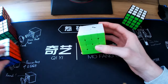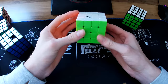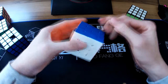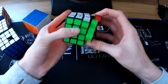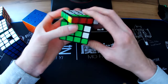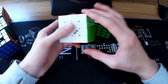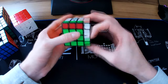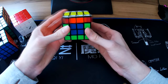Next I got the QiYi Wukui M — basically the same cube but a magnetic version. This one was meant to be set up by Cubicle.com.au but it actually wasn't, so I had to do it myself. And then my most recent 4x4 is the MoYu AOSUGDS 2M — this is beautiful. The outer layers are just so good, the inner layers are a little slow but still feel very nice and controllable. The magnets are perfect. I've already broken a bunch of PBs — singles and averages — on this cube.